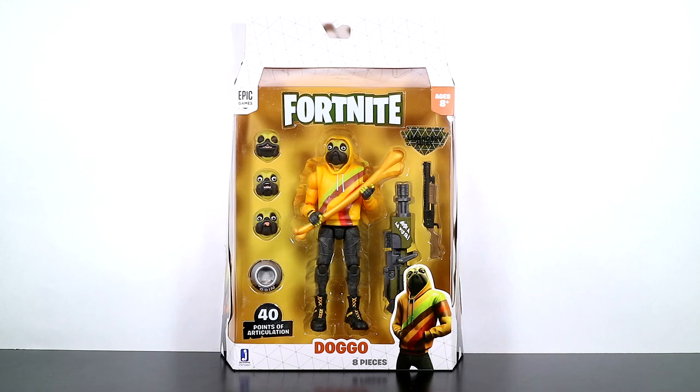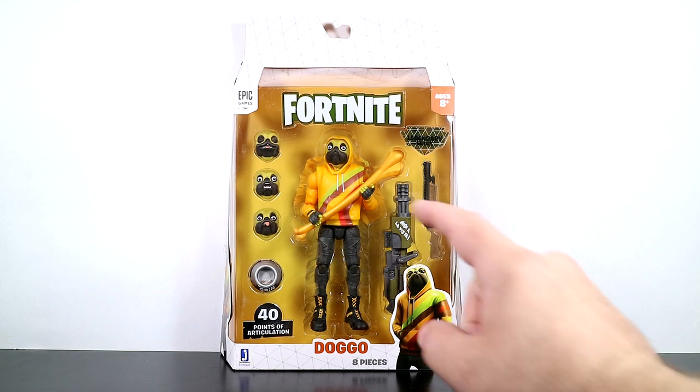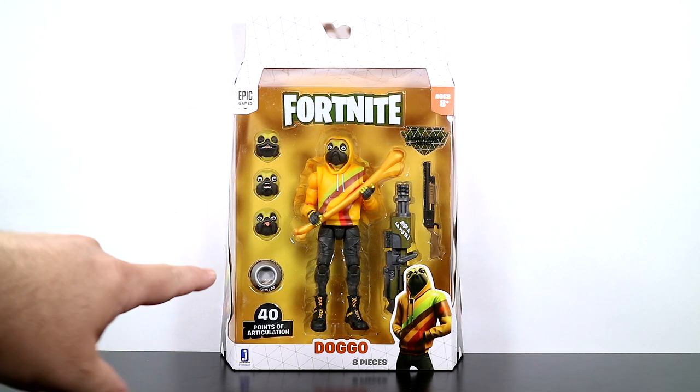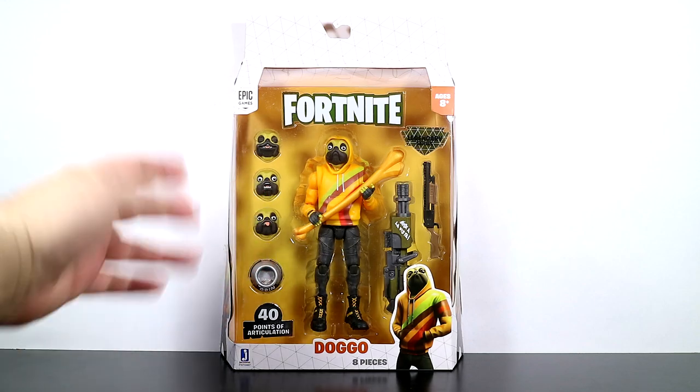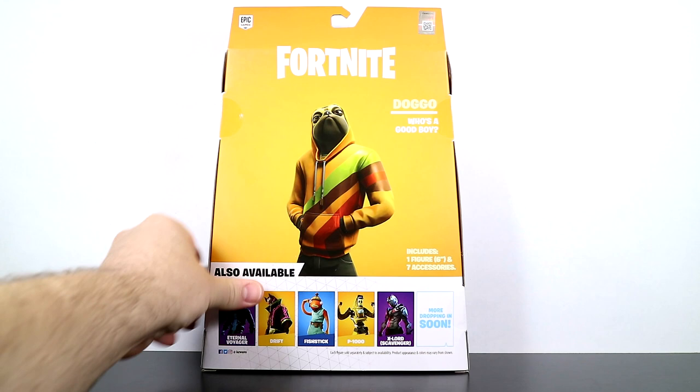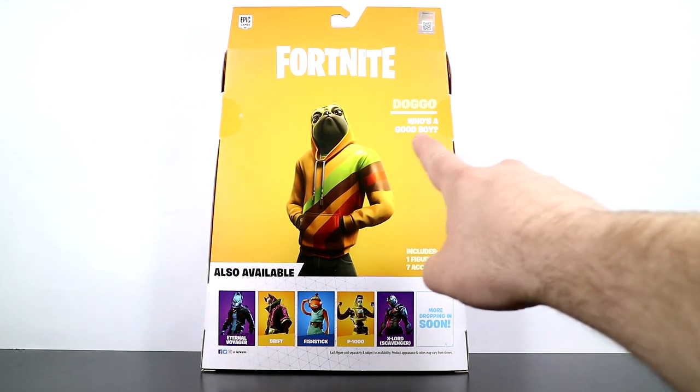Hey there, welcome to another Fortnite action figure review video. Today we are taking a look at the newly released Doggo Legendary Series 6-inch action figure from Jazwares. He's kind of a cool looking figure. He's got all this stuff. We'll take a look at the back of the package. There he is — Doggo.